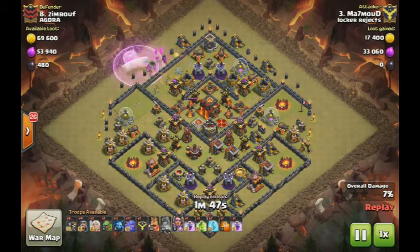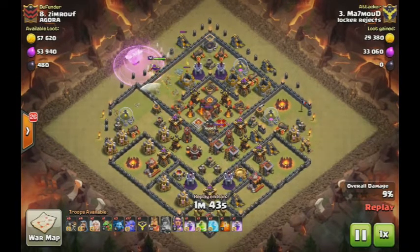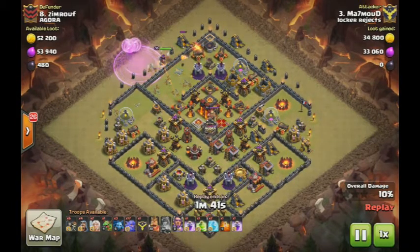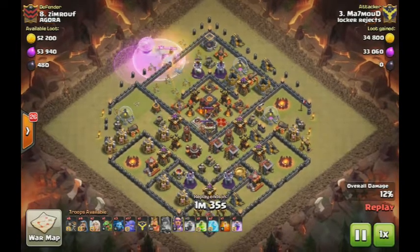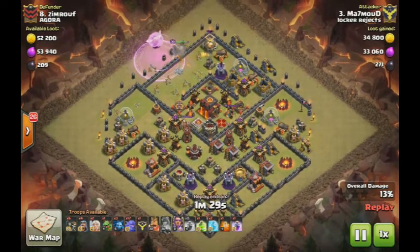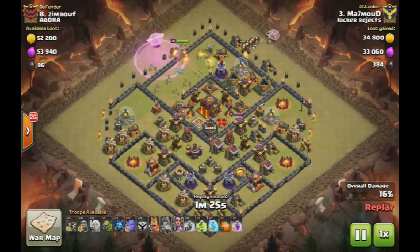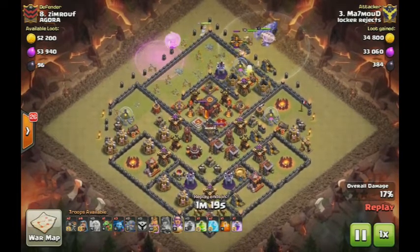My queen would have died — I have a bad habit of letting my queen die on these queen walks. Queen walking 101, as I was told at Denver Clash, is you don't let your queen die. He drops another raid spell and really all he needs is that cannon, that mortar, and that storage down. It's just trimmed up nice and neat.